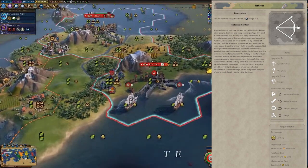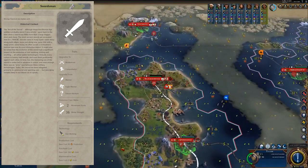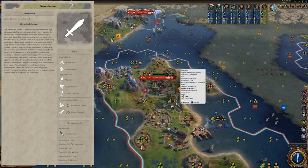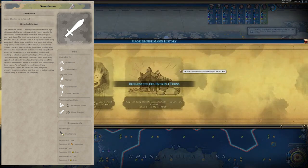And that brings us to last but not least, number one. It's not the giant death robot — it's actually the Swordsman. The giant death robot is unlocked very late in the game, and that unfortunately makes it quite useless. If you're at that point, why are you not going for a science victory? There are some use cases, but the Swordsman has many, many more use cases.